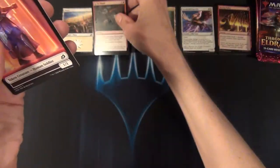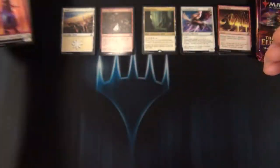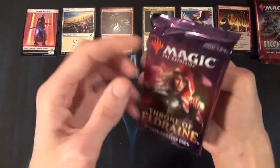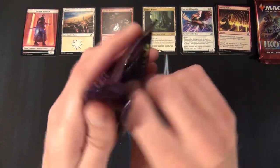And then we have a Human Soldier token. That wraps up the Ikoria pack — now let's get into the Throne of Eldraine pack and see if we get anything good.